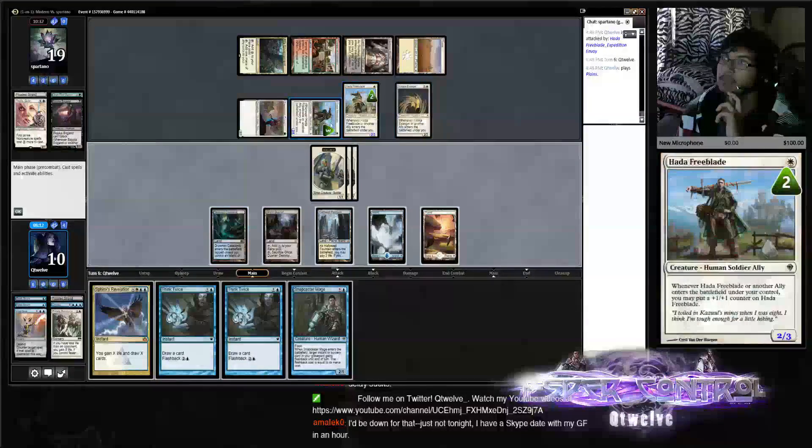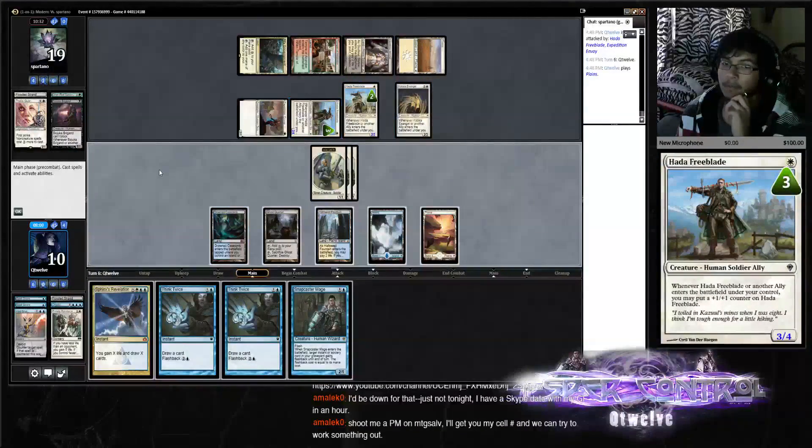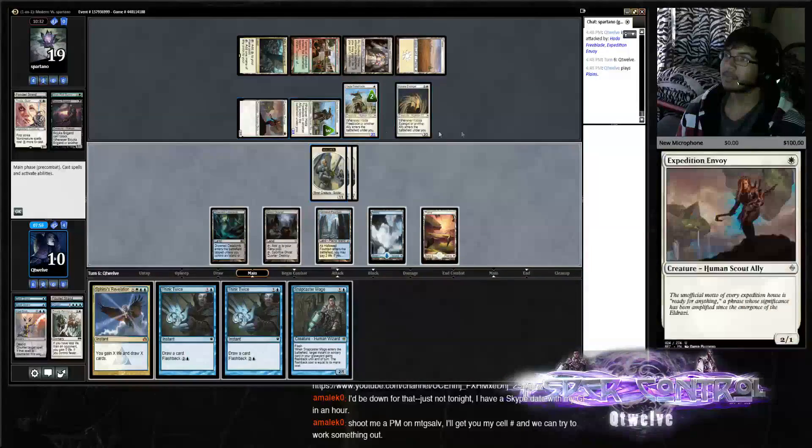One, two, three. We could do Sphinx for two — that's something that blocks a lot. Sometimes it doesn't give tokens.